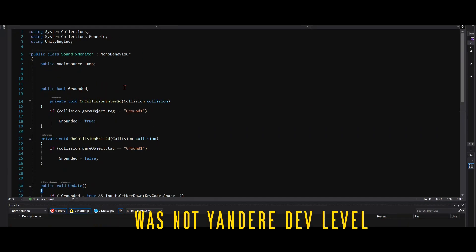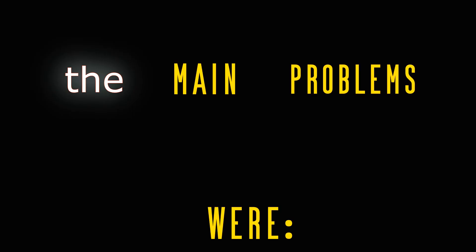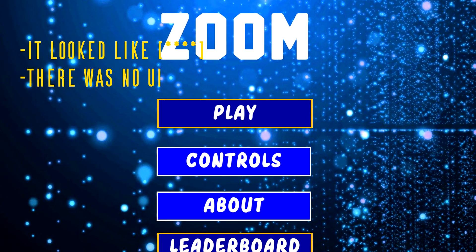The programming for this part wasn't Yandere Dev level, but it was okay. At this point the game was playable, but still had problems: it looked bad, there was no UI — no restart button, play button, or controls button — and it wasn't fun. So I fixed these problems.